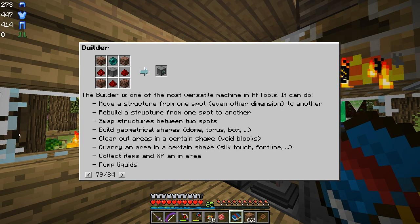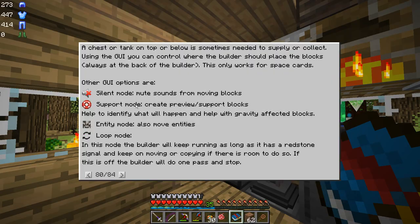You can move structures from one place to another. We can rebuild a structure from one spot to another, so we can basically tear it down in one place and go to the other place and rebuild it. We can swap structures between two spots — all three of these things are kind of the same functionality but in slightly different ways. We can build geometric shapes: circles, toruses, domes, things like that. We can clear out areas, and we can also quarry an area into certain shapes. We can also apply silk touch and fortune.